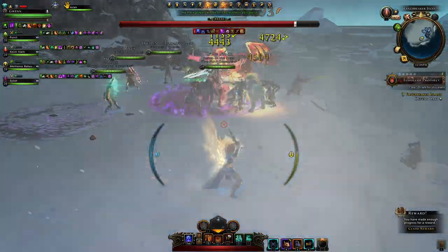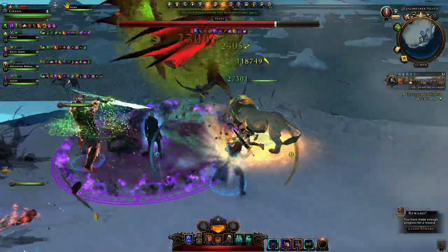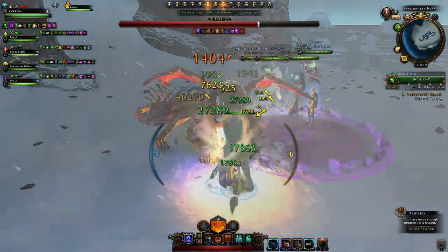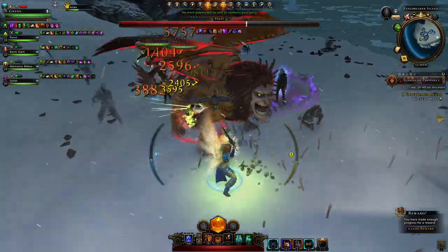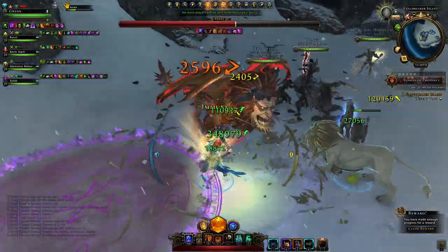One mechanic to especially look out for if you're a DPS: if you're caught in it, you'll take poison damage over time and get pushed backwards. Same with the tail swing. You can see the DPS got pushed back. Even if you block it, you can see the poison mark at the top right and you still take poison damage over time.